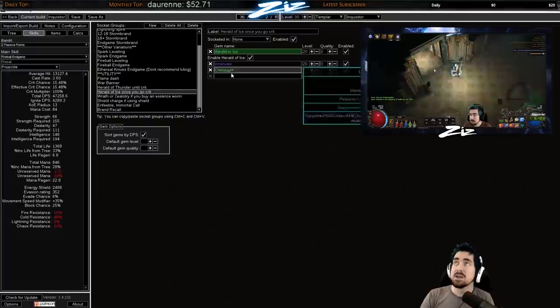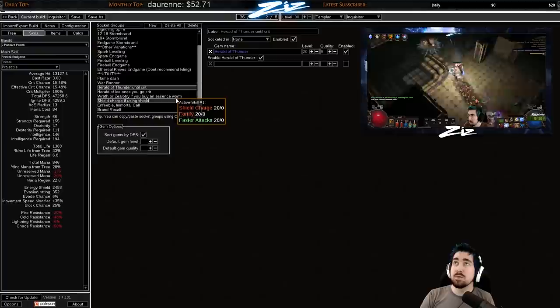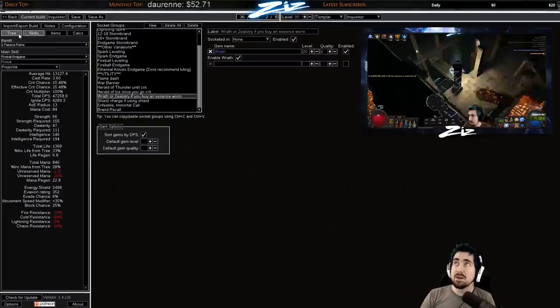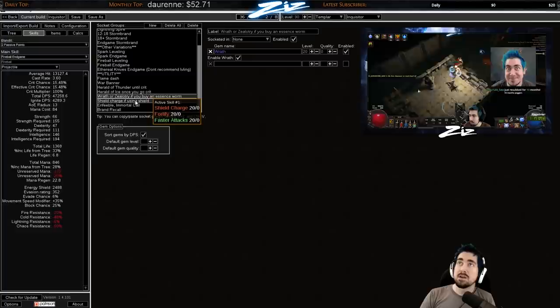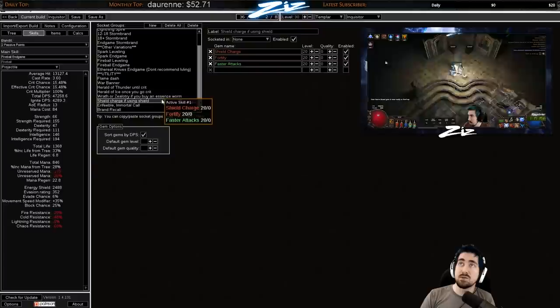With Herald of Thunder you have the option of doing curse on hit Warlord's Mark to get some additional leech, but since you're Mind over Matter you're most likely always going to have a mana flask anyway. Things like Wrath or Zealotry — which is a new spell damage slash crit gem — are something I would use once you get an Essence Worm. I wouldn't reserve my mana otherwise; that's part of the reason why Templar is so much tankier than Witch. Once you switch to a shield you want Shield Charge, Fortify, and Faster Attacks.